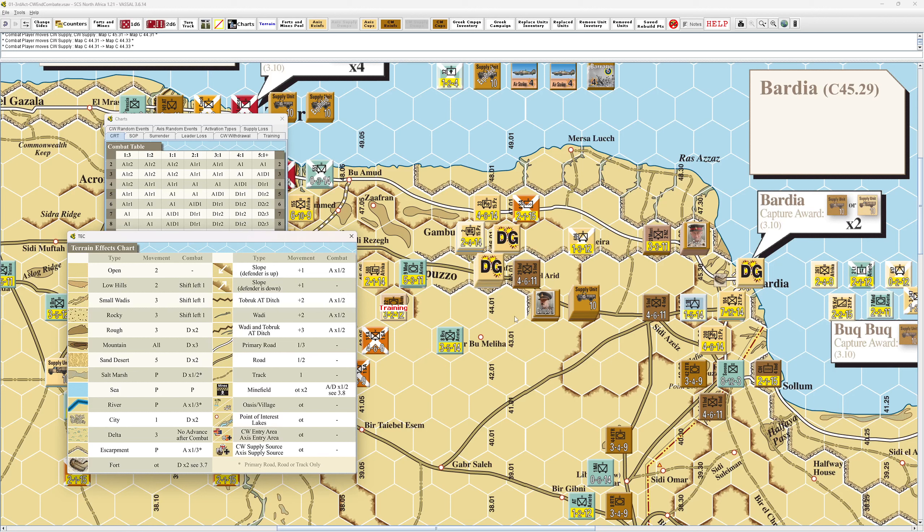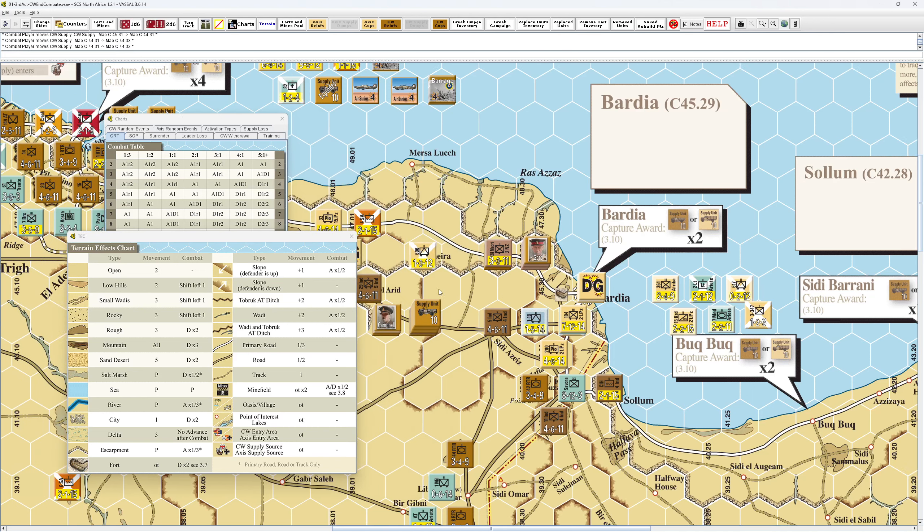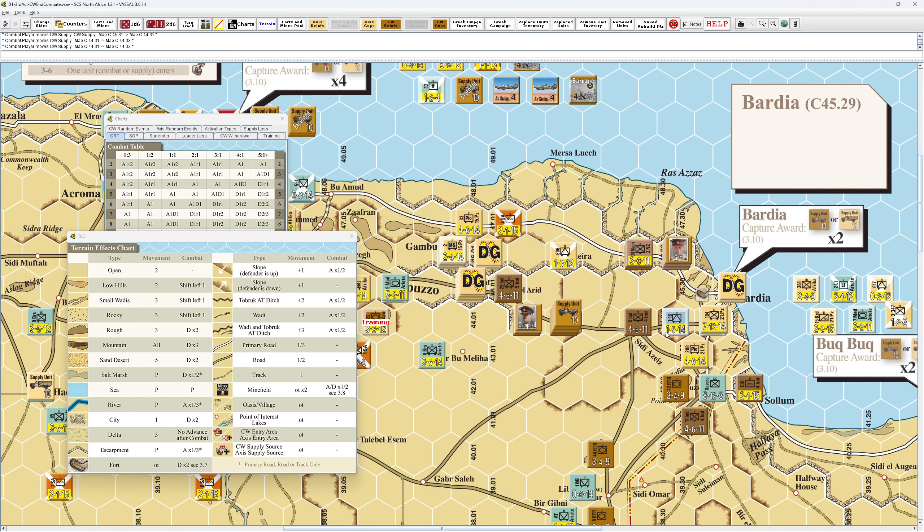Once they take Bardia, if they can cause these units to surrender, or they'll have to reduce this pocket, then they can go for their victory and try to have a continuous road into Tobruk and relieve the siege. But we'll see if that happens. So let's address Bardia here. This is a permanent fort, so it isn't removed if the British moved through it. I'm assuming it's permanent because all I can do is center on the hex — I can't right-click and remove it like the other ones.